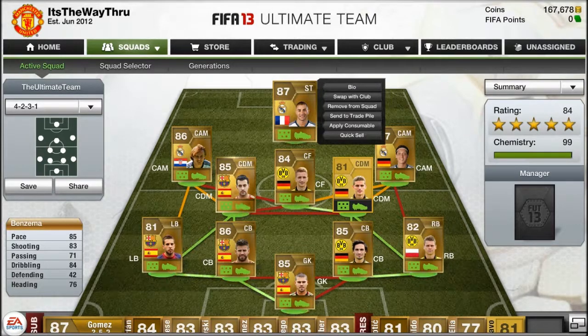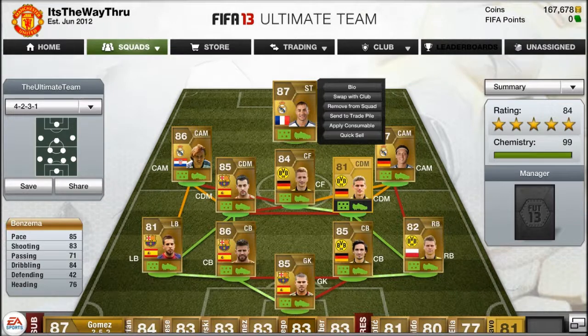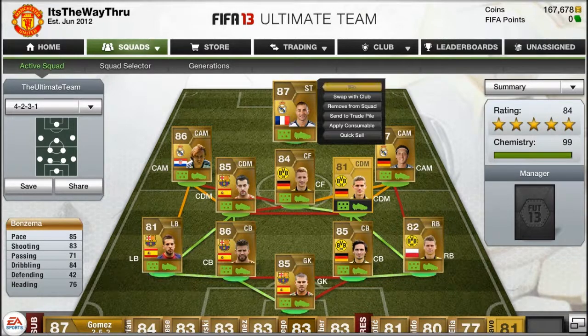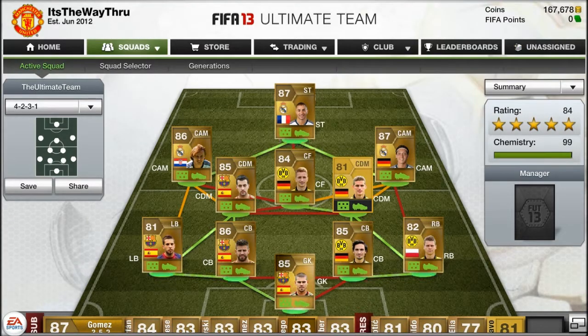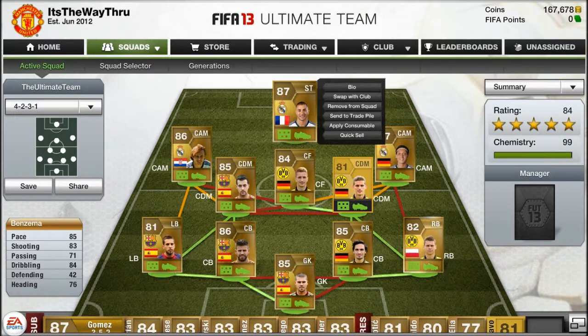Up front we have Karim Benzema from Real Madrid — the best striker for France and Real Madrid. He's 85 pace, 83 shooting, 84 dribbling, and 76 heading — quite tall for a first striker and actually quite fast. His 85 pace I don't really feel in-game though. His shot power is decent, he's got good heading and good dribbling with four-star skills.